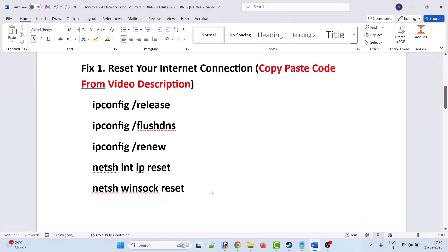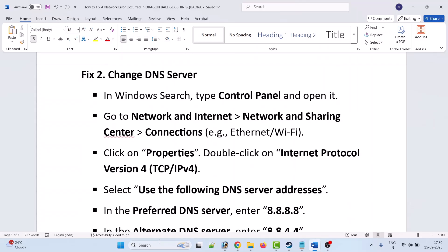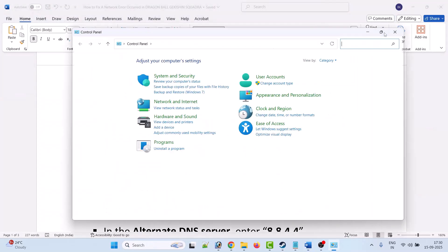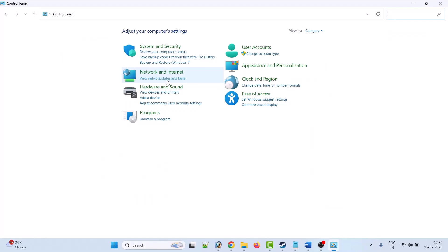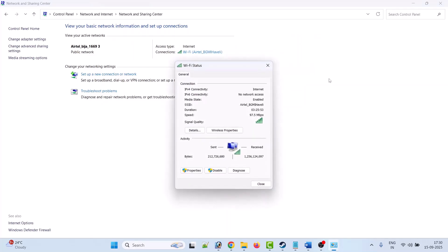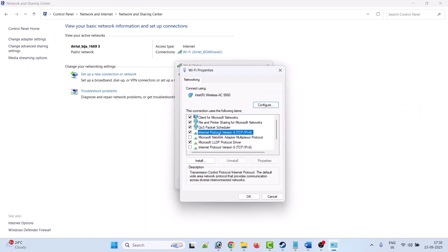Check if your problem is solved. The second solution is to change the DNS server. In Windows search, type Control Panel and open it. Click on View network status and tasks, then click on your connected Wi-Fi network, then click on Properties. Select Internet Protocol Version 4 (TCP/IPv4) and click Properties.